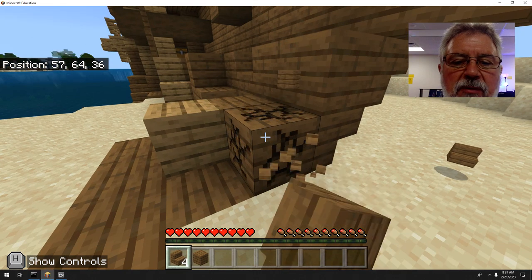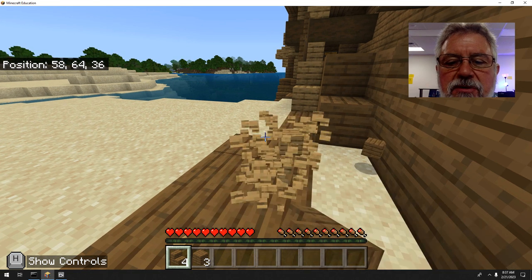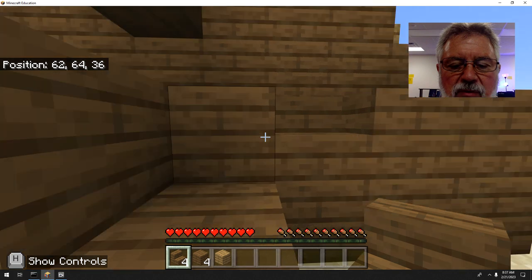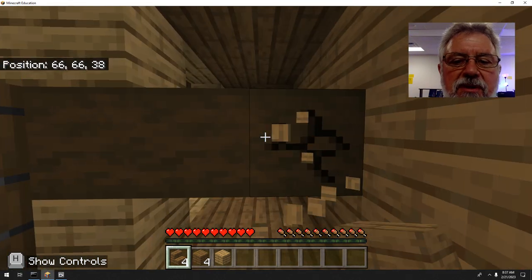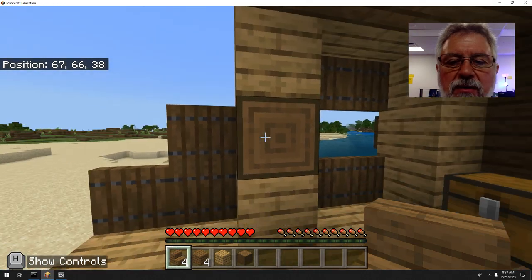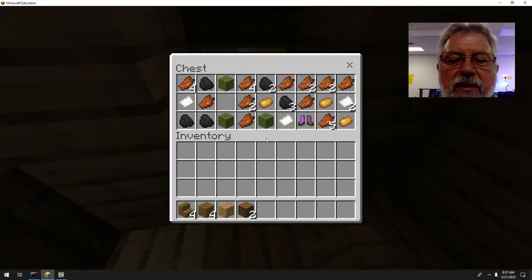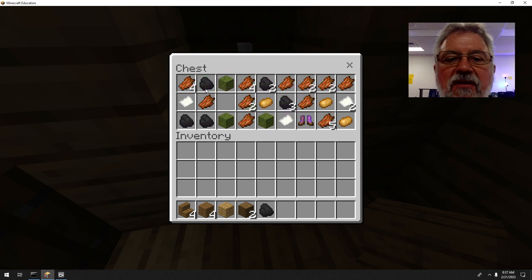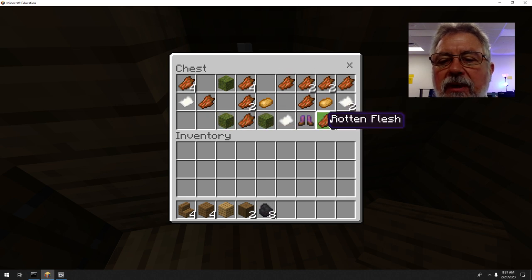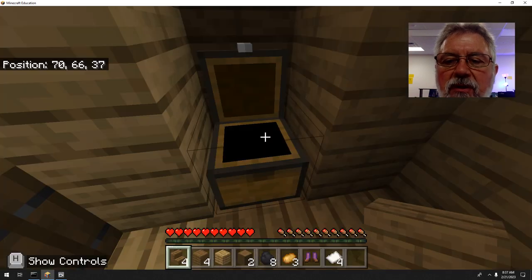I'm going to get some wood first. Some of these blocks are actually stairs — they're a little different. If you're not familiar with the game, there's a lot to learn and this video won't teach you everything. I got a few pieces of wood. There's a chest up here — these are logs, a different texture. When I break them, you can see the log face. Logs make wood planks. To open a chest, right-click. I definitely want coal — it's used for torches mainly. Potatoes are good, but be careful of poison potatoes. Leather boots — we want that. Paper, always take that.